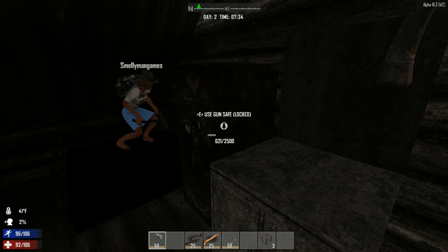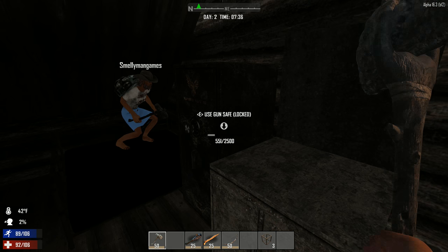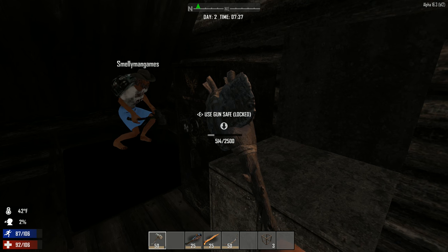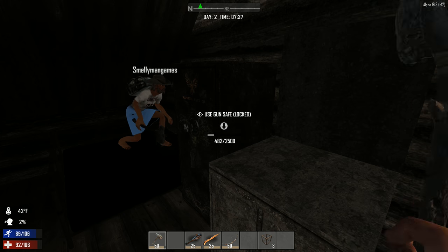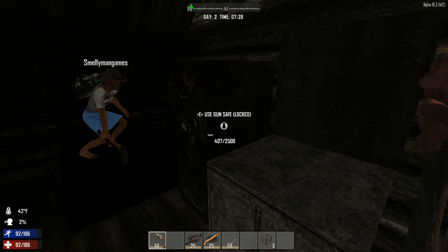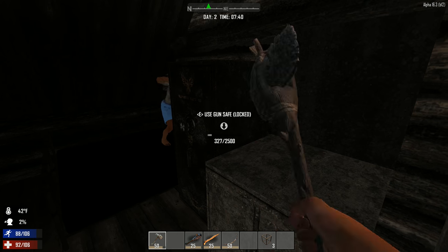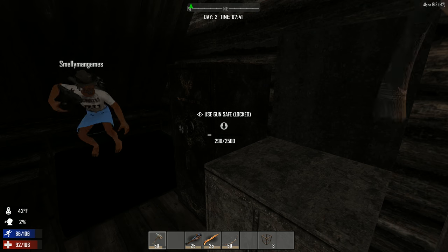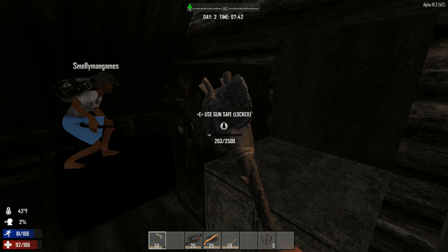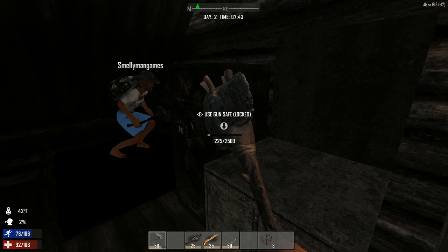I'm down to 2% thirst. Actually that means I'm at 98% thirst — it's a quench of thirst. You're 98% thirsty. You might have to drink some murky water. What am I at? I found a cooking pot — we can make water.